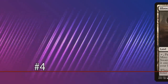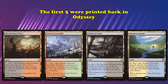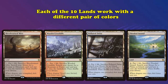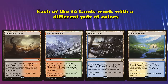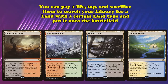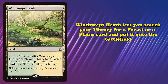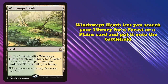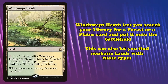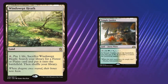Coming in at number 4, we have Fetch Lands. Fetch Lands refer to a cycle of ten lands — the first half initially printed in Odyssey and the other half first printed in Zendikar. These ten lands all have the same ability, with each one working with a different two-color pairing. You may pay one life, tap, and sacrifice one of these Fetch Lands to search your deck for a land that has one of the two types listed. For example, Windswept Heath searches your library for a Forest or Plains and puts it into the battlefield. Notably, this also applies to non-basic lands with basic land types, meaning Windswept Heath can allow you to search for a copy of Temple Garden just as easily.